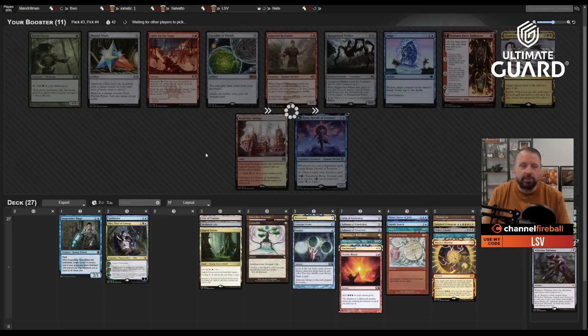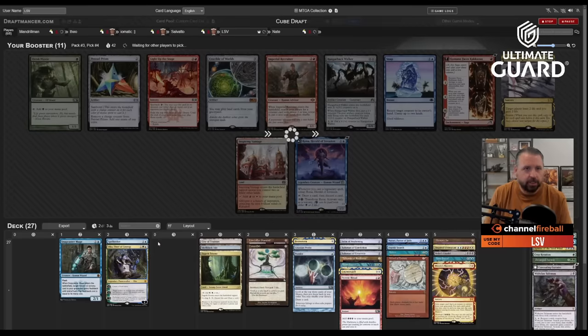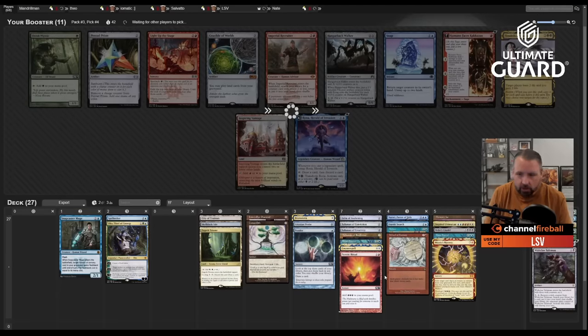I'd be surprised if neither Snap nor Pentad Prism wheeled. Salvato has two packs — let's see if he can hook me up.